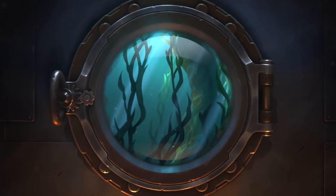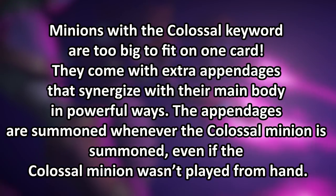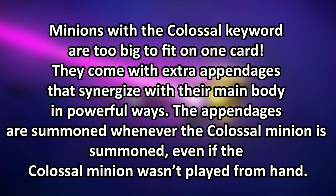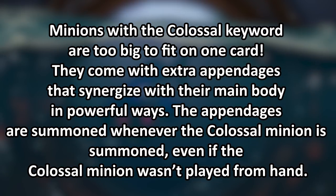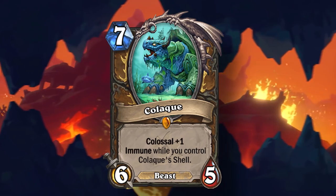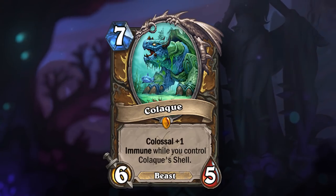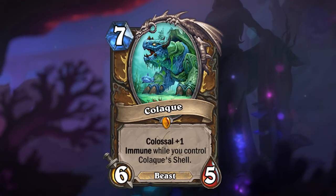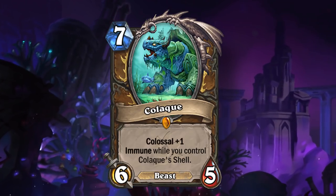The last keyword in the new expansion is a big one — Colossal. Colossal minions are too big to fit on one card. They come with extra appendages that synergize with their main body in powerful ways. The appendages are summoned whenever the Colossal minion is summoned, even if it wasn't played from hand. The first example of a Colossal legendary is Colac, a seven mana, six-five Druid beast legendary with Colossal plus one, meaning it summons one appendage, and it is immune while you control Colac's Shell.